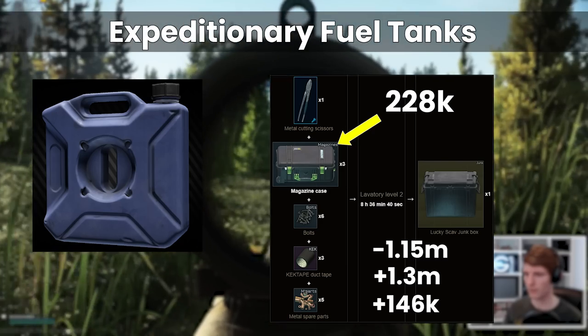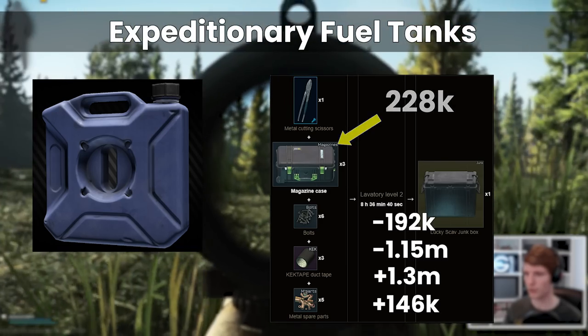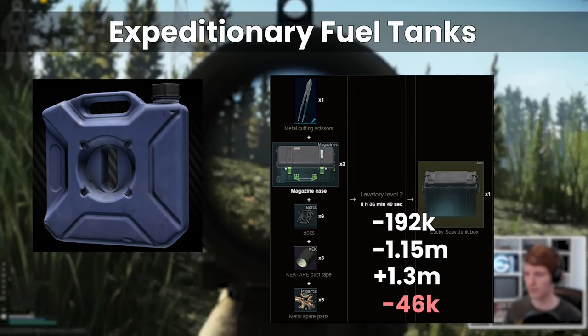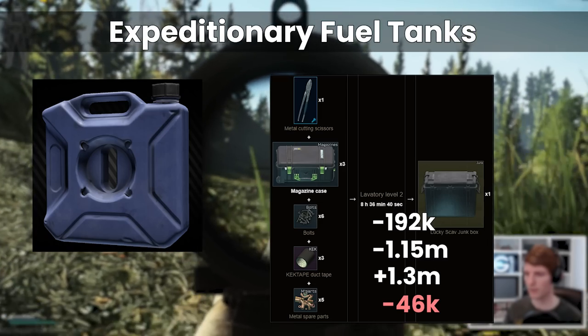Unfortunately the flea fee for one of these without Intel 3 is a cool 192,000, so you end up actually losing money doing this craft too. Overall on expeditionary tanks I think you're better off just selling the mag boxes that you end up with, at least until the price comes down a bit on the flea market.